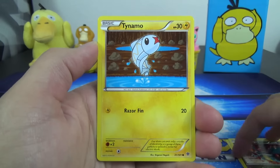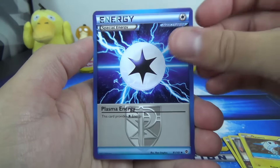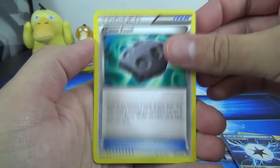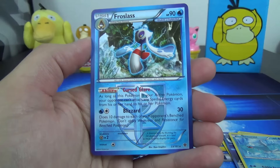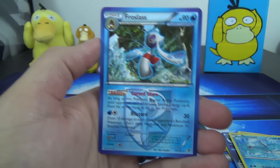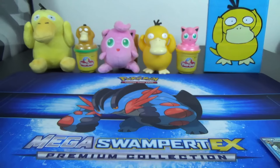We've got a Goet, Snorunt, two Axew, four Dreddigan, Tynamo, Plasma Energy, Cover Fossil, Energy Retrieval, and a Remoraid Reverse Common.